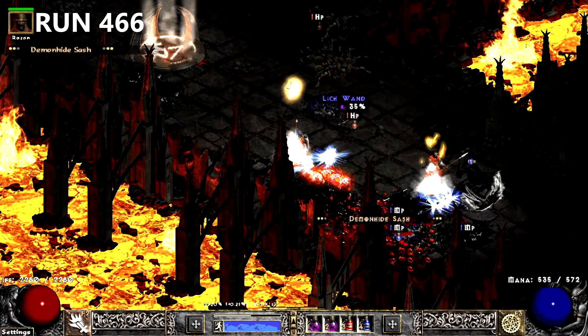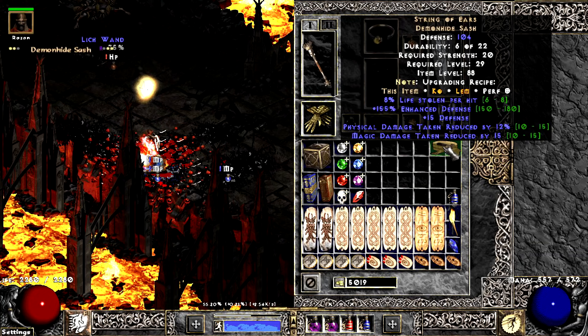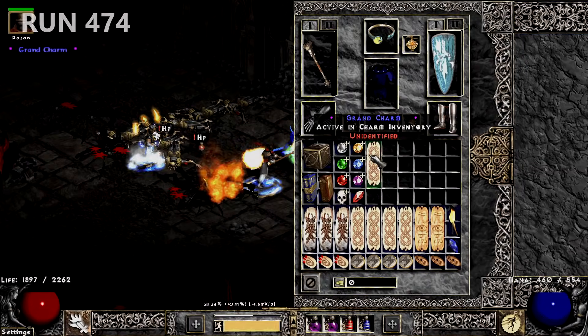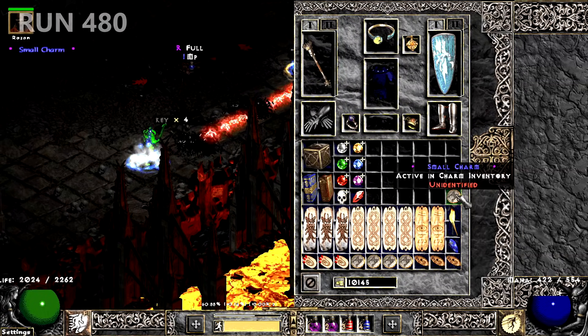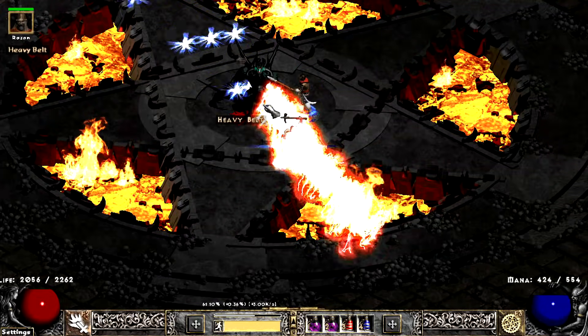The next run, I find another String of Ears — I ended up corrupting 10 Castrate on it. So dumb. I finally found a solid skiller on run 474 with a 39 life Martial Arts GC. Run 480 wants me to make a Gold Find Barb when the game drops a 10 GF SC. Later in the run, Diablo drops a Gold Wrap with horrible rolls.